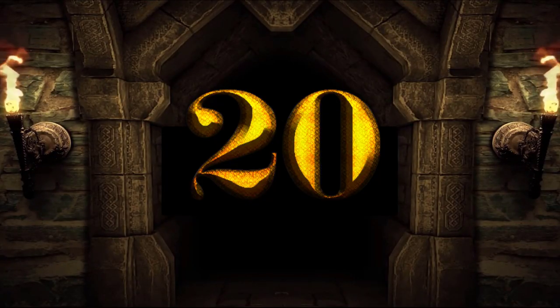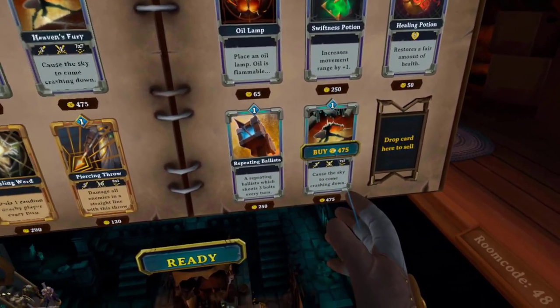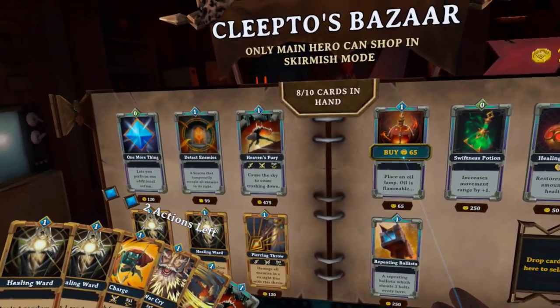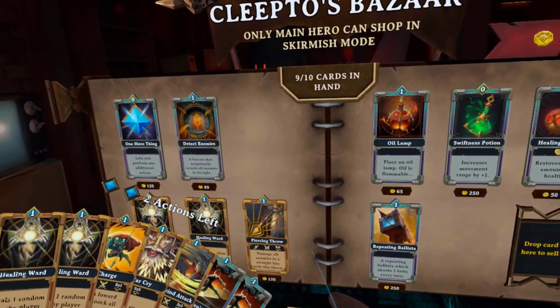Number 20. After level 2, you shouldn't be stockpiling your coins. Spend as many coins as you can in the shop and buy as many cards as you can, because the next level is the final one — any coins left over are just going to be wasted, so spend it all.